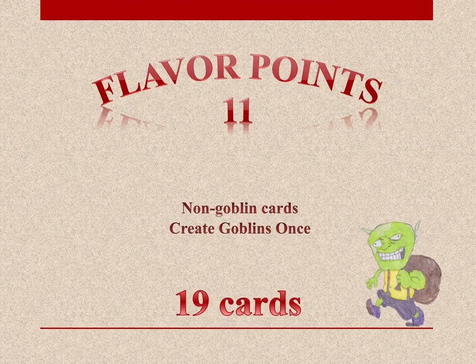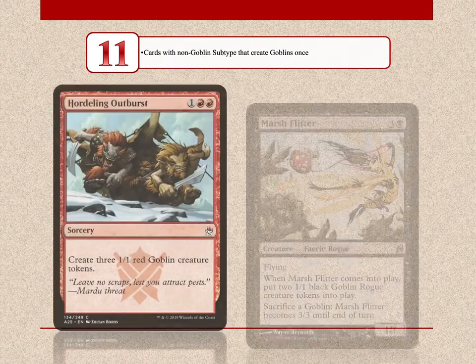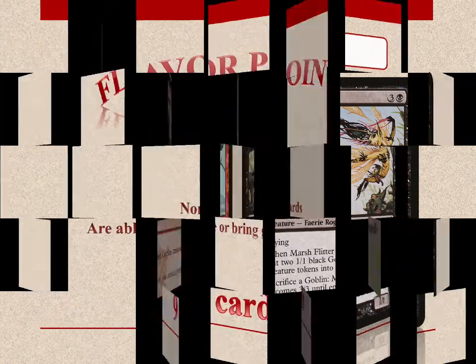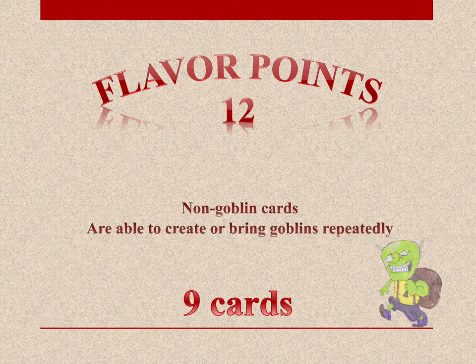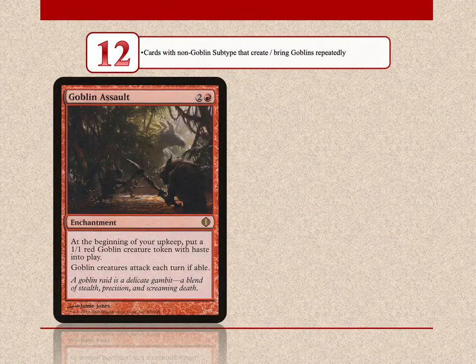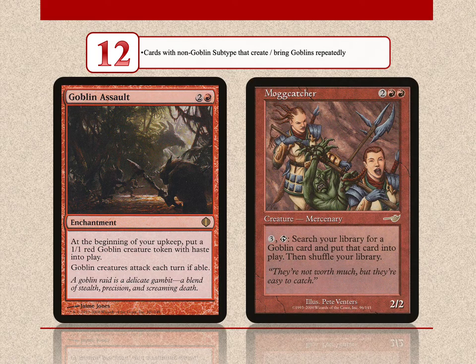11 points go to cards that are not goblins but create goblins once — there are 19 such cards. Both Hordeling Outburst and Marsh Flitter create goblin tokens. 9 non-goblin cards can create or bring goblins several times; these have 12 flavor points. Goblin Assault creates a goblin token at each of your upkeeps, and Mogg Catcher tutors and puts goblins into play.